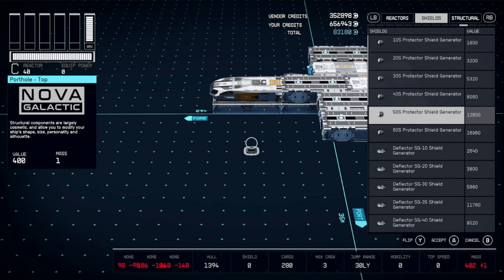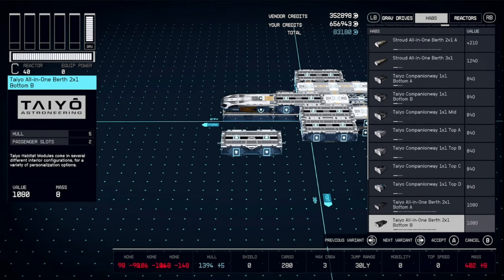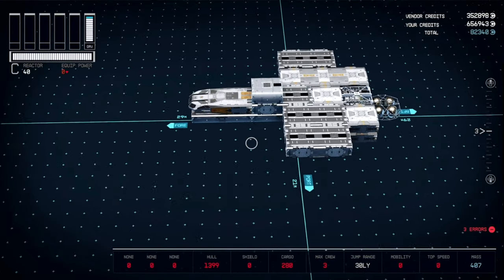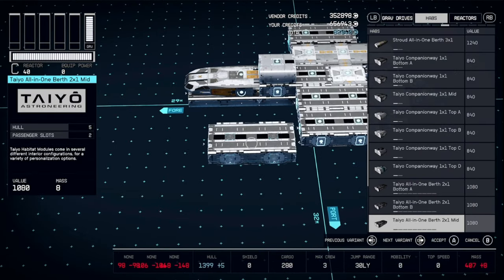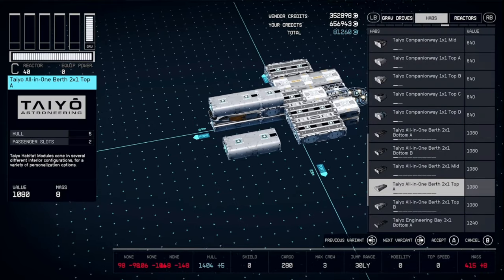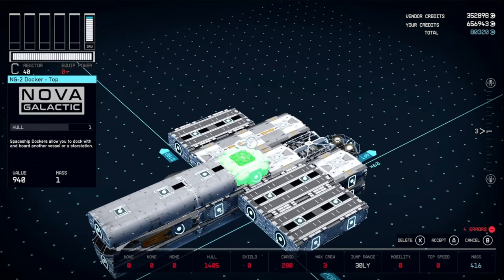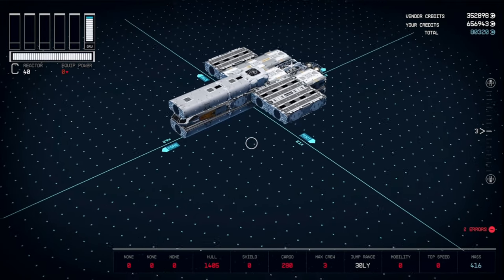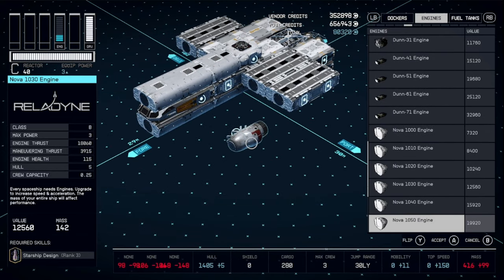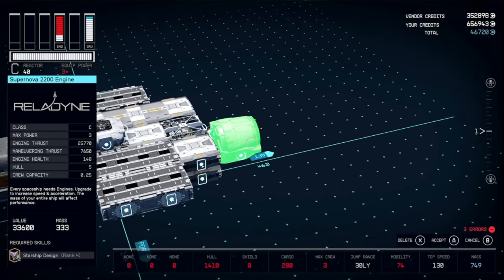Go back into your Habs and get a Tayo 2x1 Top as well as a 1x1 Top. Now grab our Docker, which is going to be the NG2 Docker in this case. Then go ahead and get our Supernova engines and place them at the back on either side of that one fuel tank.